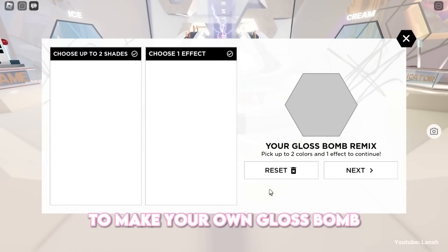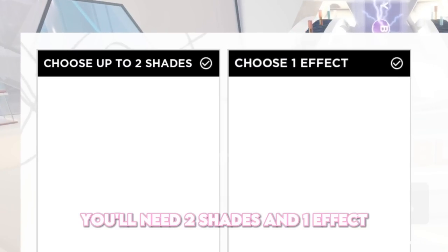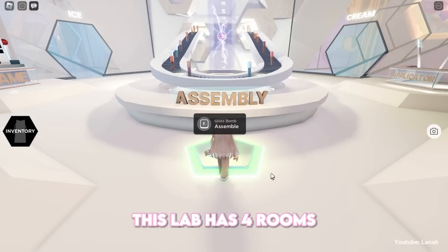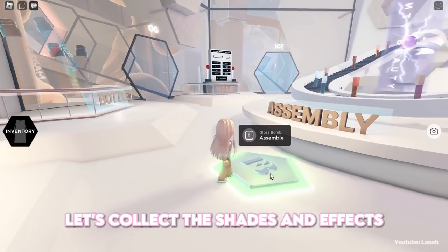To make your own gloss balm, you'll need two shades and one effect. This lab has four rooms, let's collect the shades and effects from all four.